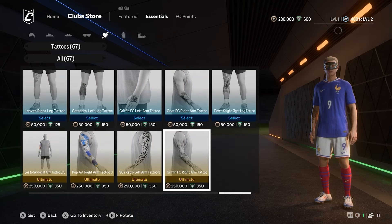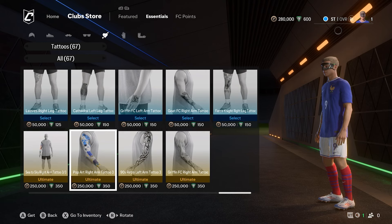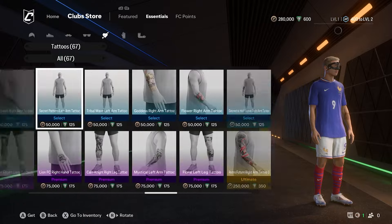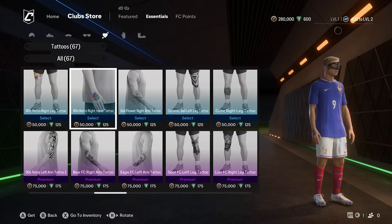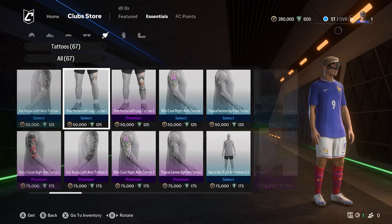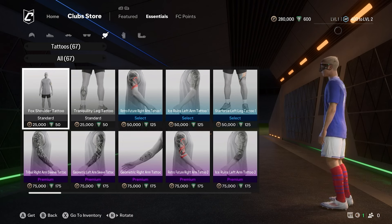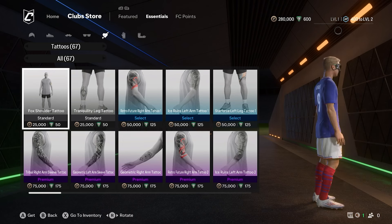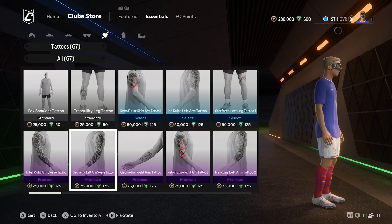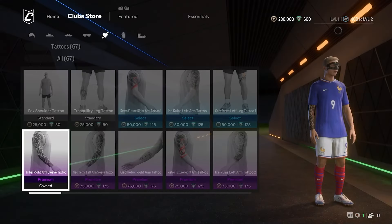There's an ultimate difficulty ultimate as well. You've got a nice tribal one, and pop art on the left arm. So you can go ahead and pick what you want. For instance, say we want to go with just the standard one just to have it on there. We can't see it because it's on the back of the leg. If we go for the Fox shoulder tattoo — we'll go with a premium, quite like the sleeve — we're going to go for that one. 75,000, spend the coins, and then we've got it.